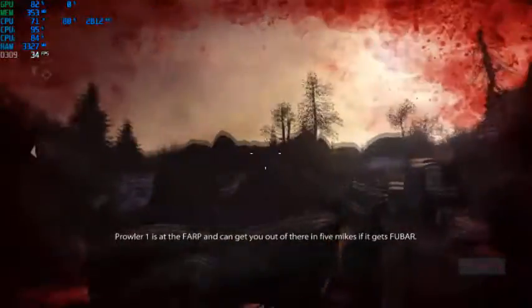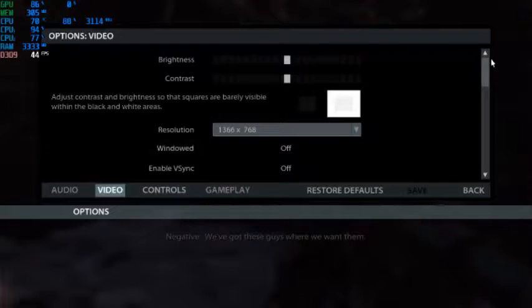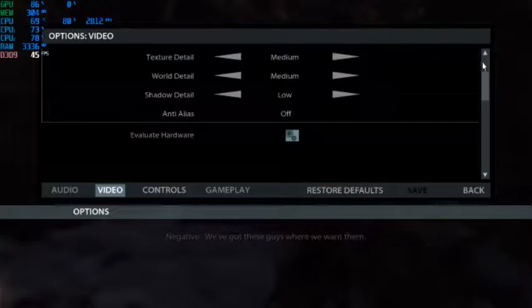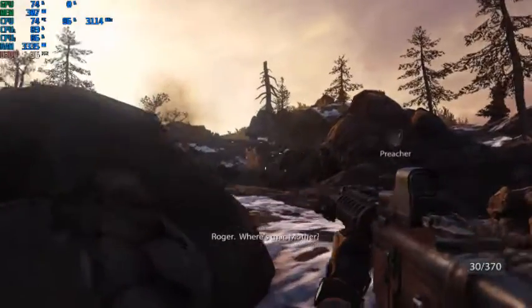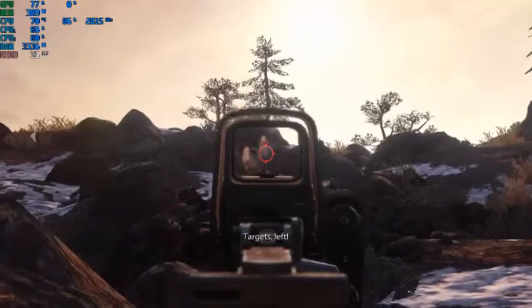You can get 30 frames no matter what — the game is extremely playable, very easy to run. Holy crap, I'm about to die with all this crazy stuff going on, and I can still manage to get over 30 FPS at the highest resolution. I will not turn on shadows — shadows is ridiculous. Medium for everything else, I'll even carry at least to high, because why not. We still get over 30 FPS most of the time.